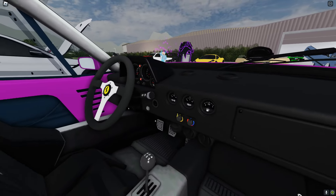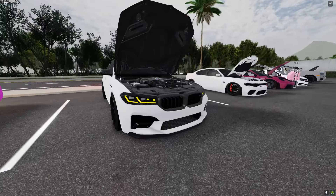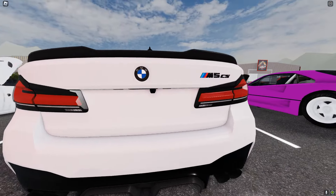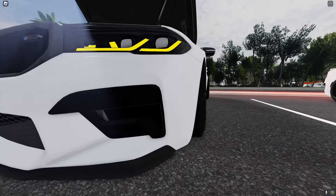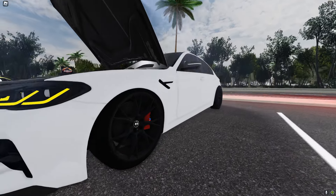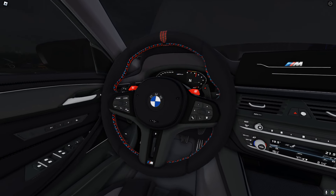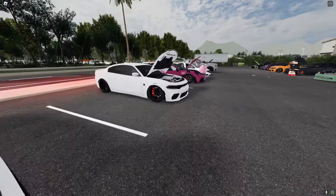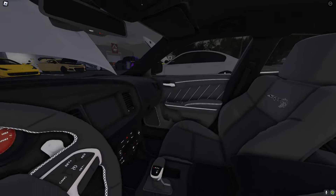Ferrari logo right there — give that like an 8.3. Another BMW — how many BMWs do we have at this car meet? There's so many of them. Pretty sure this is the M5, and yep, M5 right there. Red calipers and it fits perfectly. I love how it looks — nice as hell with the custom logos. Gotta give that like a 9 out of 10.